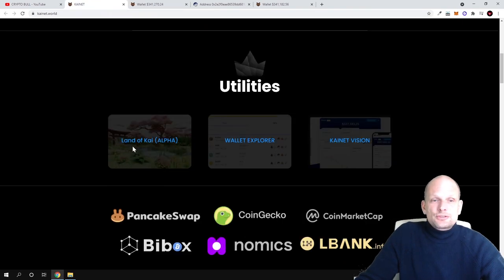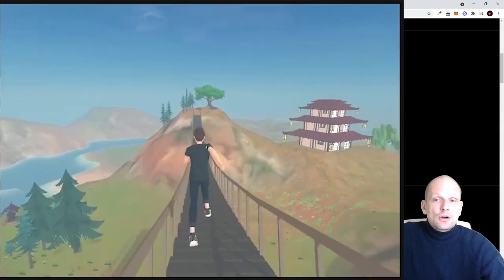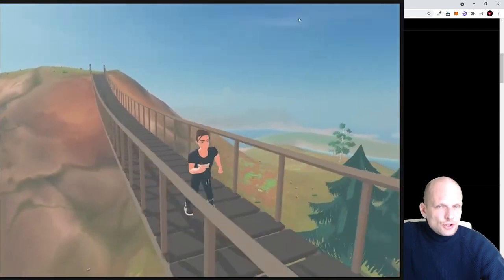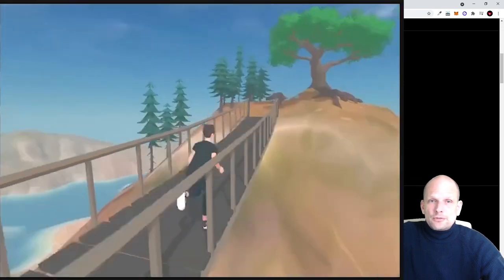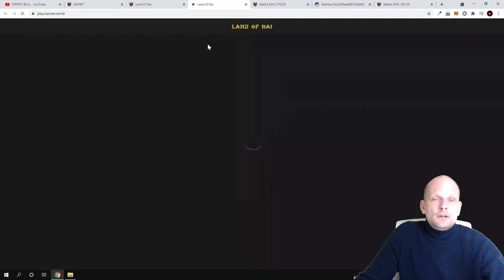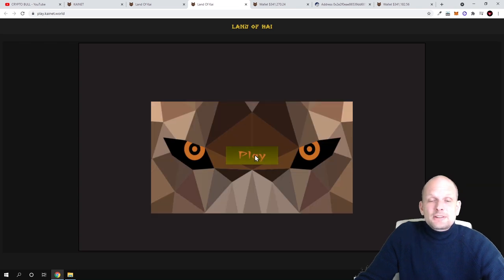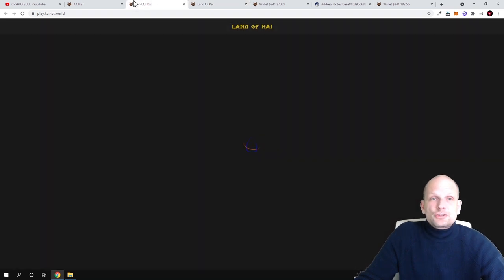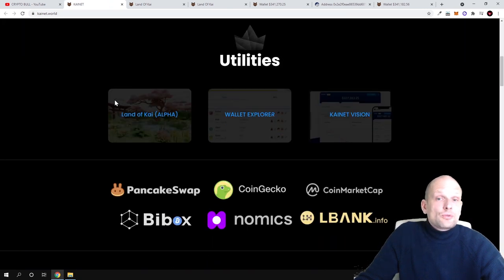The next product is the Land of Kai alpha — a game you can come in and try out for yourself. This game is currently only in alpha version and is an RPG play-to-earn game, also at its starting stages. To start playing, you click on 'Land of Kai Alpha,' which opens the game in a new tab. You click the play button, connect your MetaMask to Binance Smart Chain, and you also need Kynet tokens to play. I won't be connecting right now, but you can try it yourself.